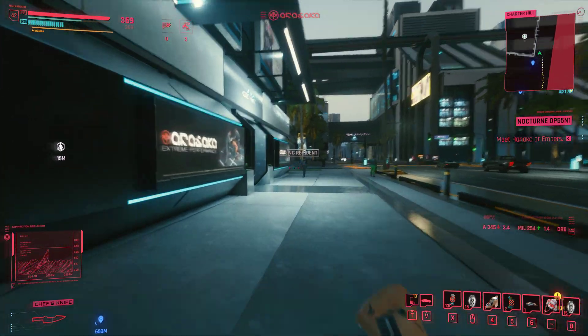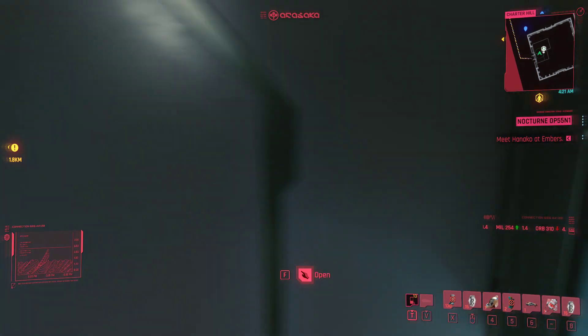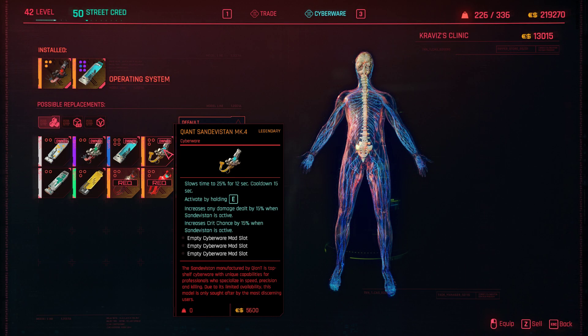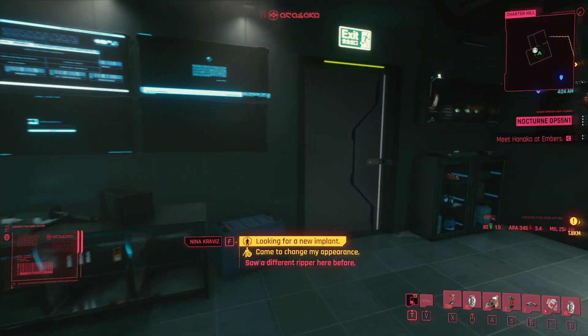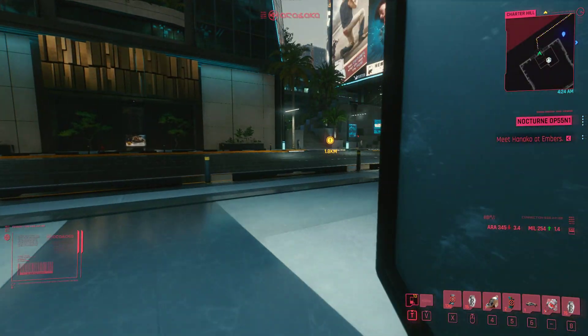If you want the David Martinez build, you can use the modded version or just get it from the game — the Kiant. The cooldown is 15 seconds base, but you can get it down to 3 seconds. And I think if there's a BAM monitor or something, you can get it down to 2 seconds.